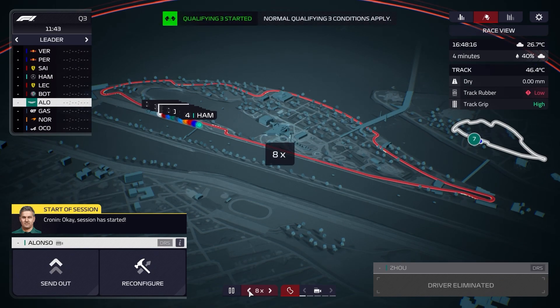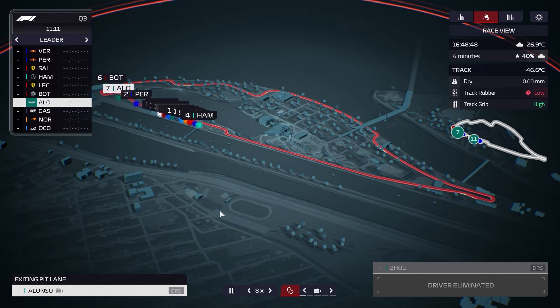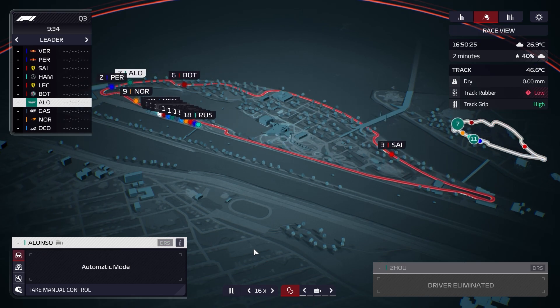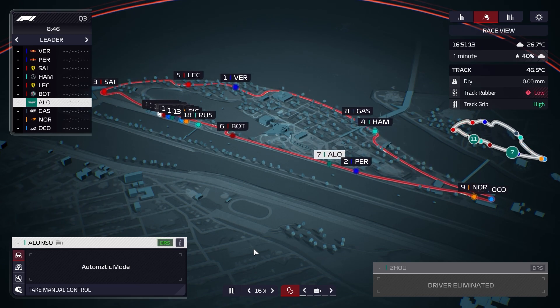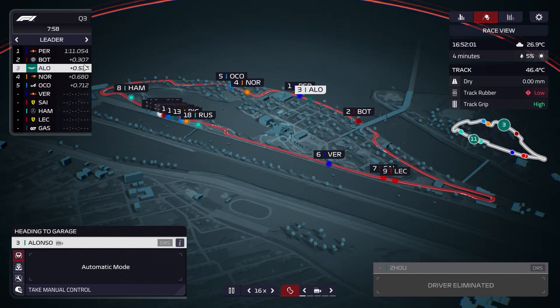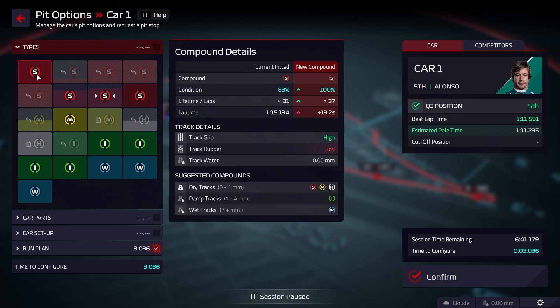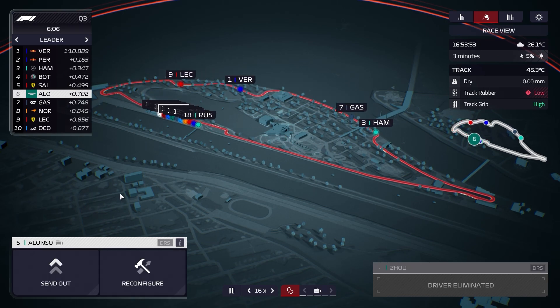Into Q3 we go. We're just going to send Fernando out now and setting the first lap on a used set of soft tyres. Bottas goes quicker. Alonso is only half a second off Perez — not too bad. We've got two fresh sets of soft tyres. We're going to go out at two minutes fifty again to get Alonso out in front. He's seven tenths off Verstappen but ahead of Gasly, Norris, Leclerc and Ocon.